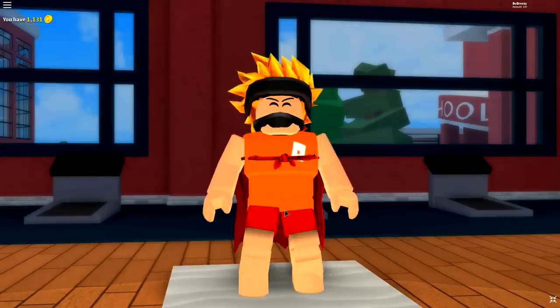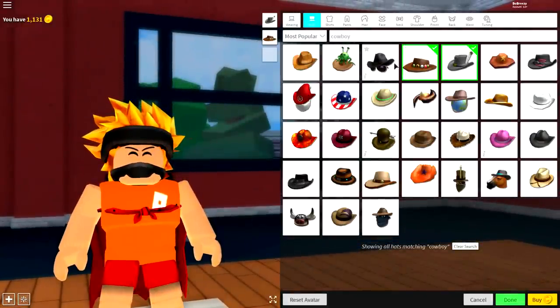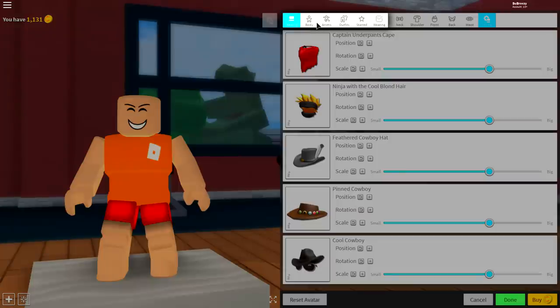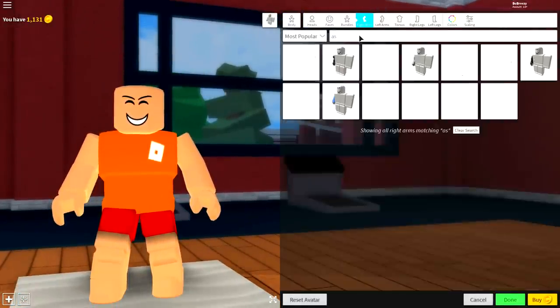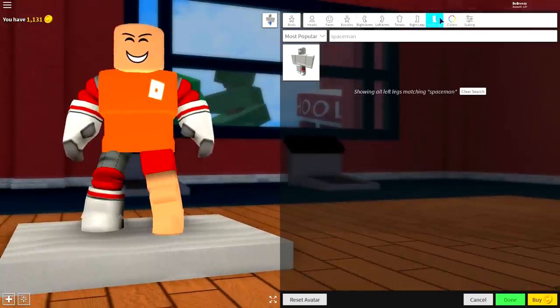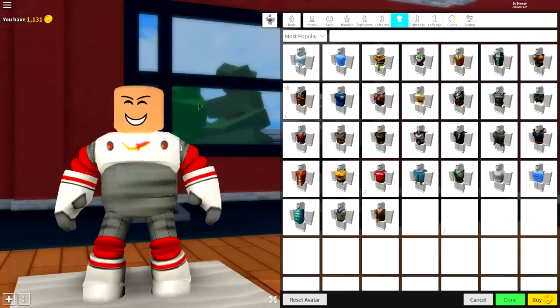Once you look like this you're ready to begin your transformation. Click the reset avatar button and you're going to want to remove everything you are currently wearing, which is really easy to do. Just come to the wearing selection, come to the tuning selection at the top right, and simply click all of the following boxes. Next, come to the body selection, click right arm, and up here search 'spaceman' — just like that. Equip the right arm, the left arm, the right leg, the left leg, and also the torso.